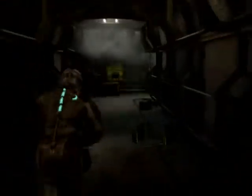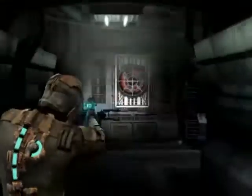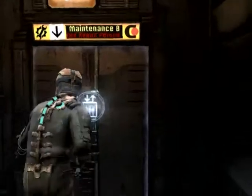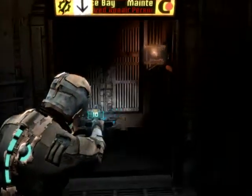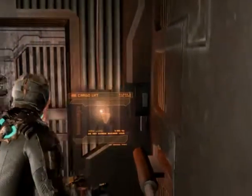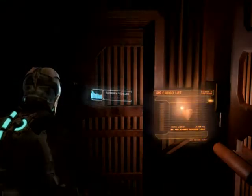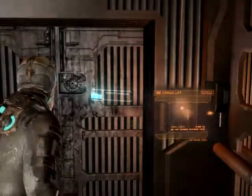That's the way we went first. Here we are. I don't trust this elevator — there will be no love for an elevator from me. Isaac, it's Kendra — looks like the door to the storage room is locked. There should be a key somewhere in the maintenance bay.